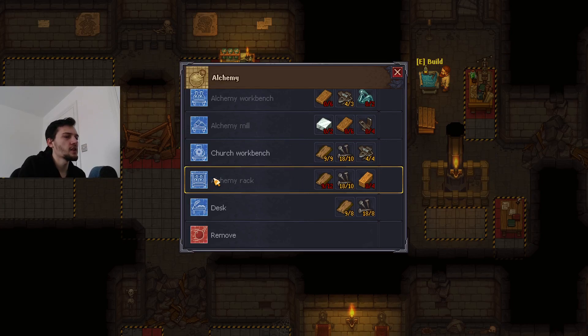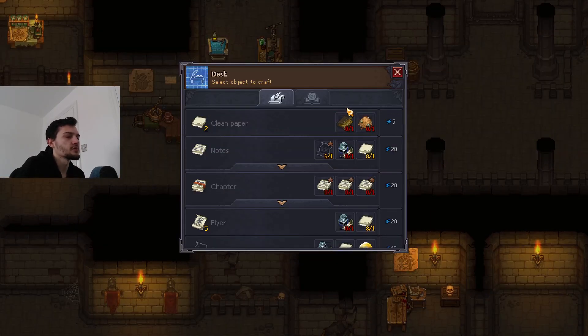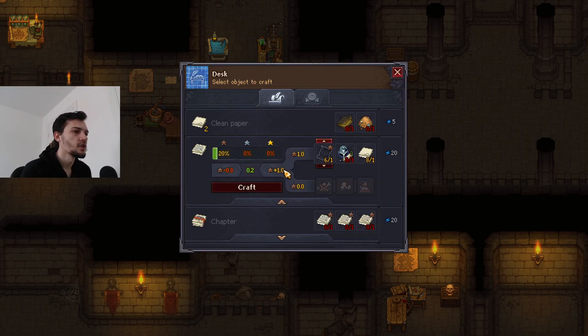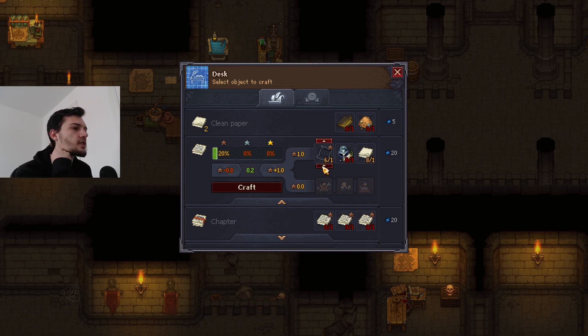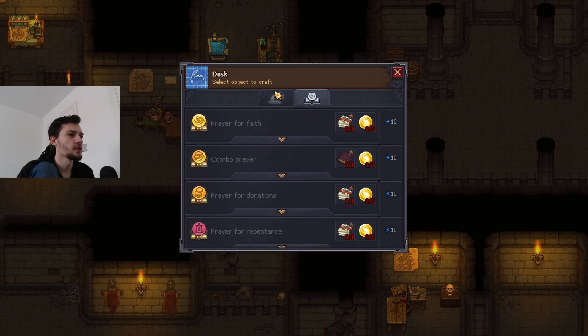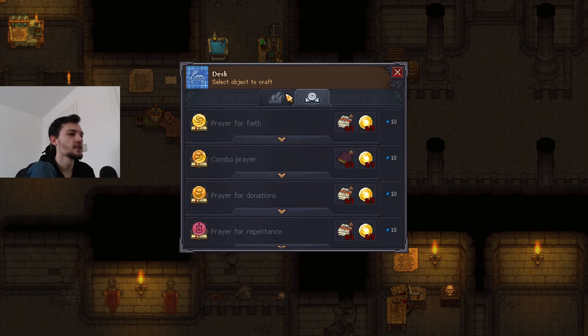The desk can craft clean paper, and also notes. I recently got my first silver one - if I use a silver note it gives a guaranteed bronze piece of paper, which allows me to cross a chapter, and the chapter lets me craft a book when I unlock the recipe. These are actually quite expensive to craft. I really need to upgrade the church, and the church upgrade needs candles, and candles need bees. So I need to work on the bees.